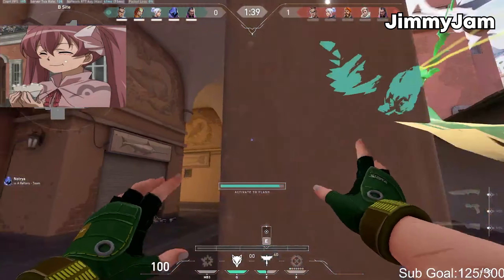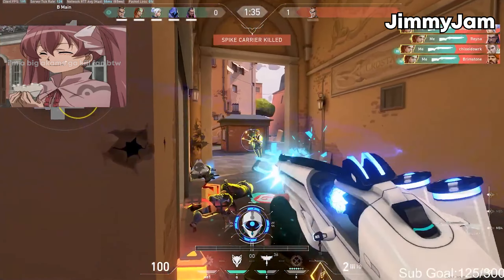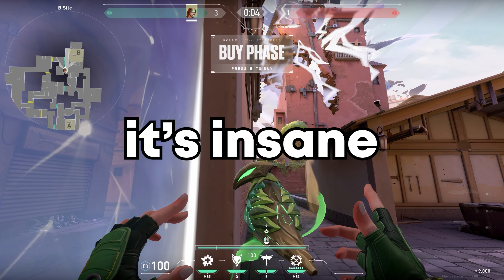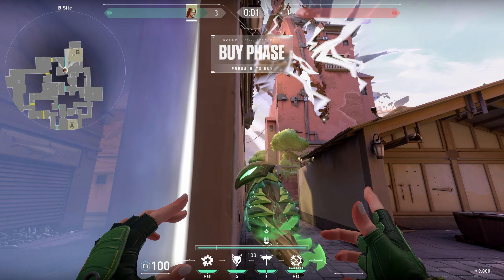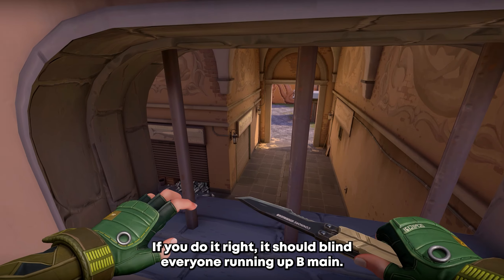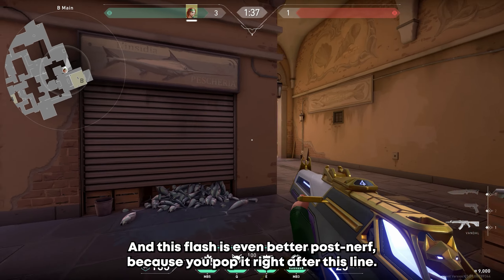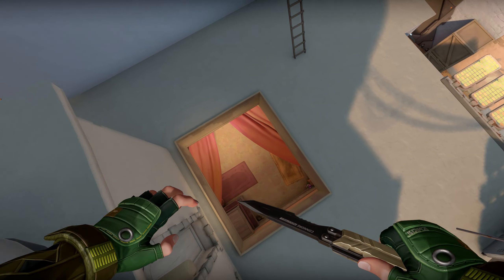This is the Jimmy Jam Flash — you probably know him if you clicked on this video. It's insane. Basically, what you want to do is stand by the entrance of V-Main. Once the gate goes down, send your flash out and pop it once it gets to the window. If you do it right, it should blind everyone running up V-Main. This flash is even better post-nerf because you pop it right after this line.